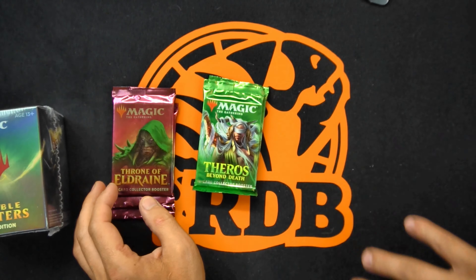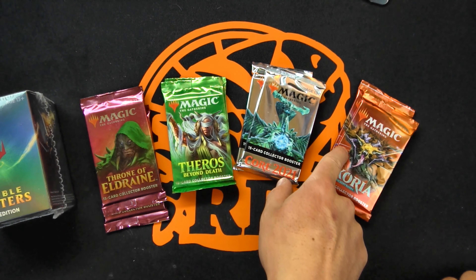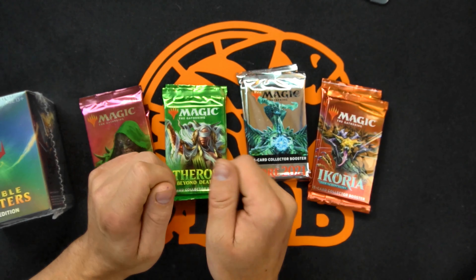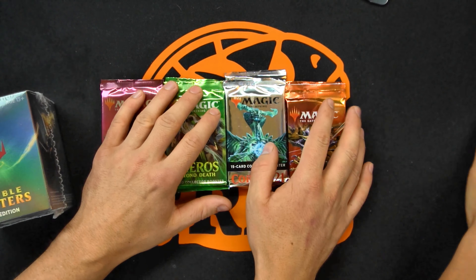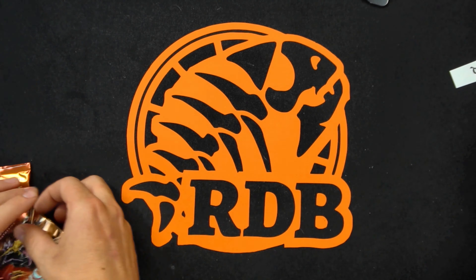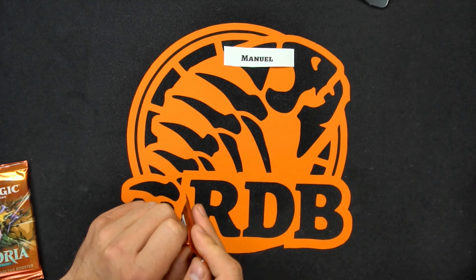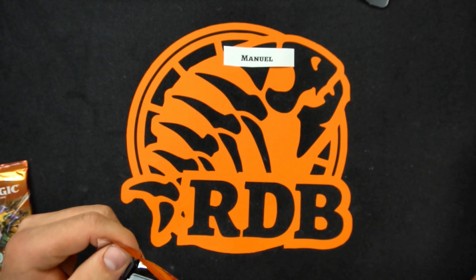We have two of each of the collector's editions — Theros, Core 2021, and Ikoria — so we'll be opening these up and then we're going to give them out. I don't think we need to shuffle it — we'll give a little pile shuffle and all the names are shuffled. So yeah, we can start with the Ikoria. I'll do the pattern — first card it comes to, we'll go from the back of the cards.